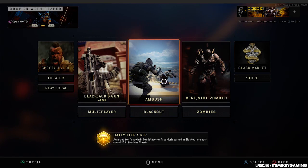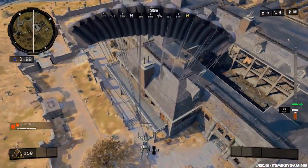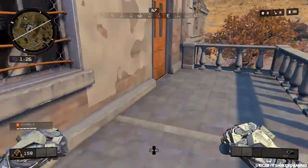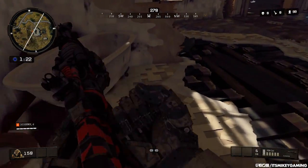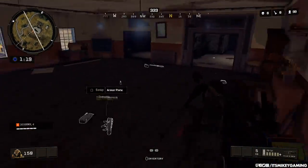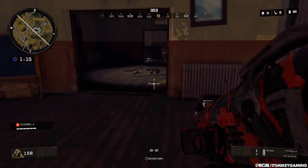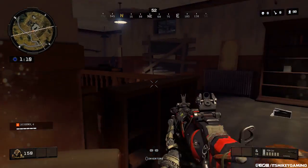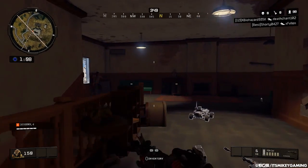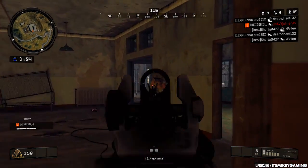Next up is blackout. They have a limited time mode called Ambush. The weapons are sniper rifles, melee attacks, and launchers only — kind of a weird combo. But if you're looking to get some sniper practice in blackout or looking for sniper kills, here you go. All the lethals are still there, like cluster bombs, acid bombs, all that stuff. It's going to make it kind of difficult, but I had a lot of fun in just a little bit of time that I played it.